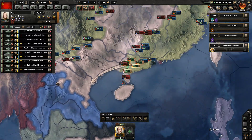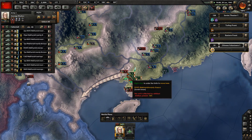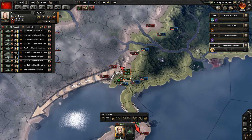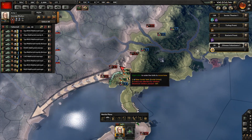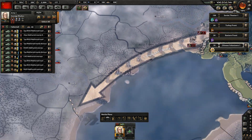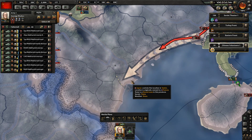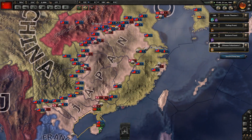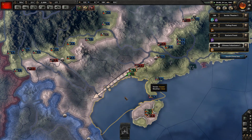Going back to the Chinese front. I'm going to grab these - let me grab four divisions. I'm going to hold shift and go for this port. This is the pocket of pockets. This is the god pocket.